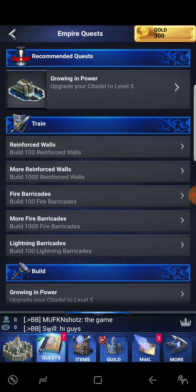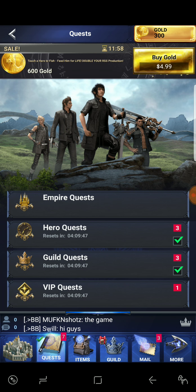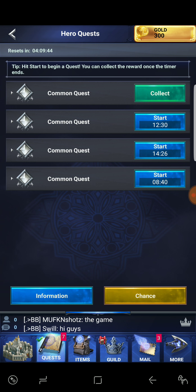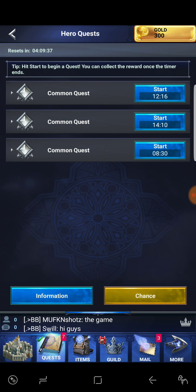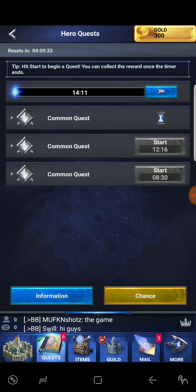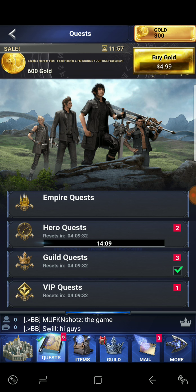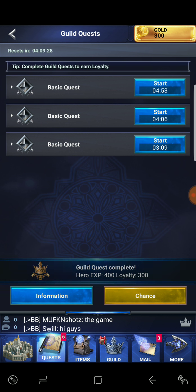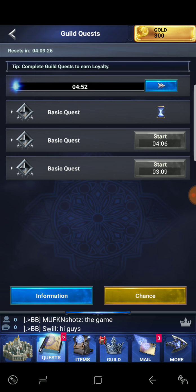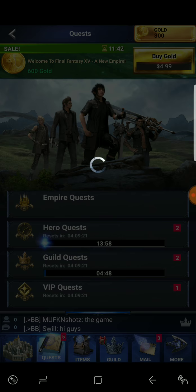Upgrade your citadel to level five — we're already in the process of doing that, so no issues there. We have hero quests — let's collect that one; we went to level three. Let's do the 14-minute one and go right back and do our guild quests. Let's collect that one and do the four minute 53 second one — it just gets it done quicker.